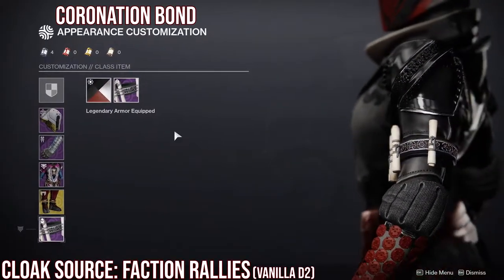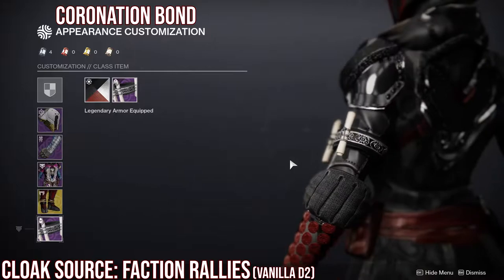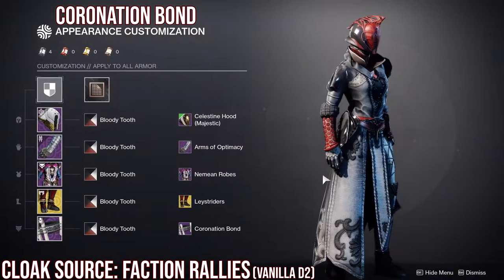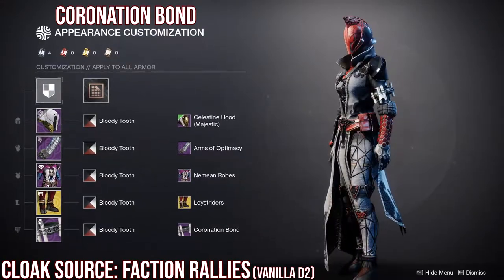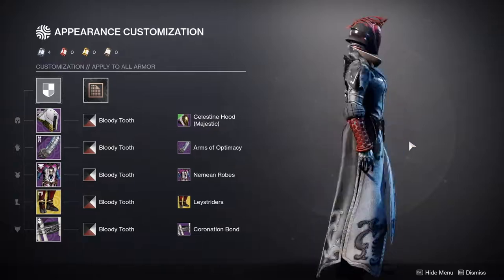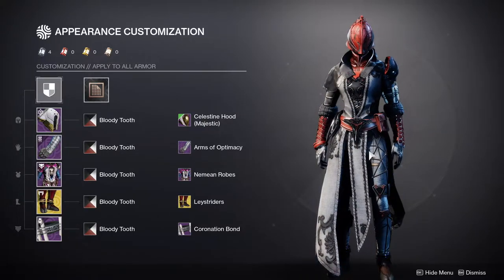Last but not least we have the bond, which is from the Coronation faction rally. Xur will most likely sell these one day — I'm hoping he sells the shaders as well since I'm missing the shaders from this faction. This is definitely one of my favorite bonds for the Warlock, just because you have little notes here and it makes you kind of look like a historian. Overall, I think the Warlock might be my favorite — she just looks so cool.